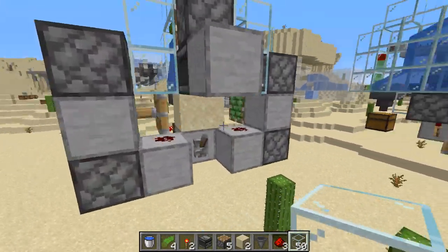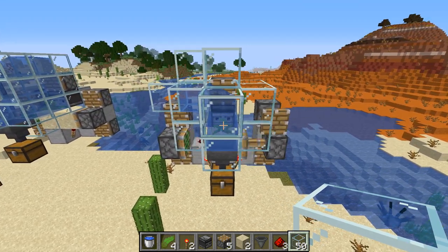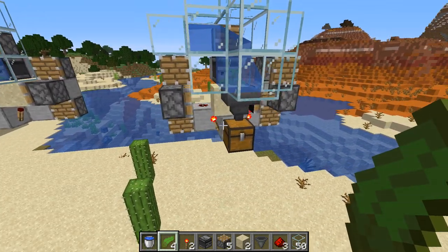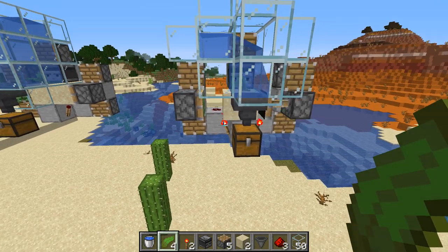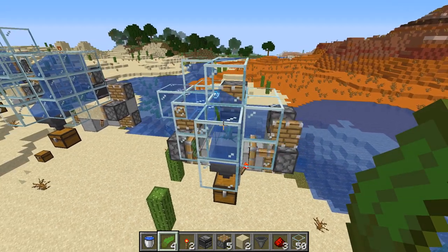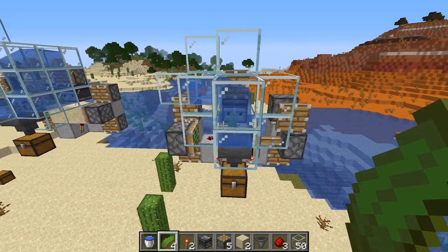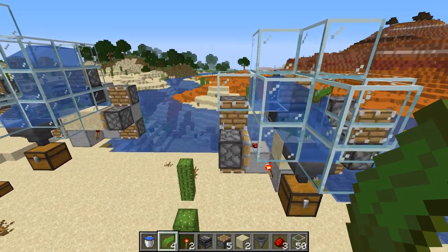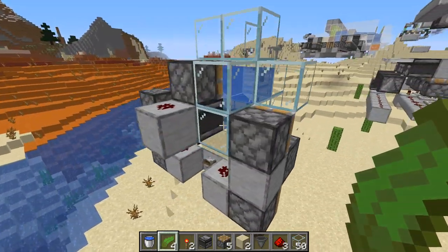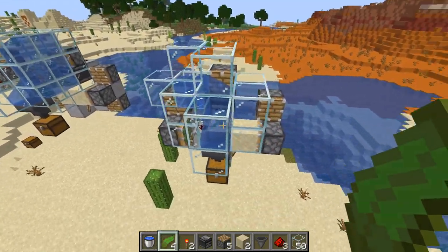And if you've done everything correctly, then we should have some zero-ticking kelp just like this. Now I do have to give a shout out to Ilmango, who made a very similar design to this. He changes how you set up these redstone torches, but it's the same concept. And as far as I'm aware, he was the first person to realize and publish that in the 1.16 snapshot you can now actually zero-tick kelp. And of course the original zero-ticking module I believe is one of his designs — if not, I apologize to whoever made it, and I will update the pinned comment.